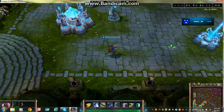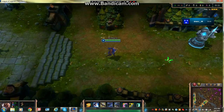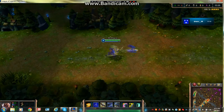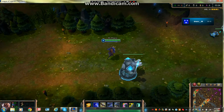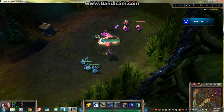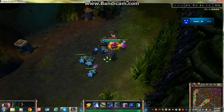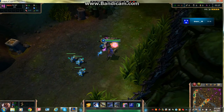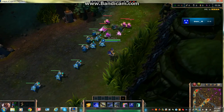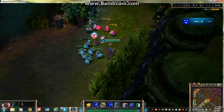I want to show you some standard combos with this champion, so I'm heading down here. There is some lag, but here's the combo: you use Vault to bounce off the enemy, and then you throw your Blinding Assault right after — that's basically your combo opener.